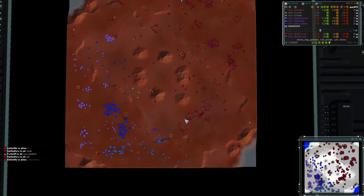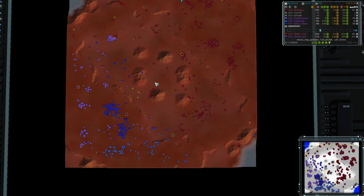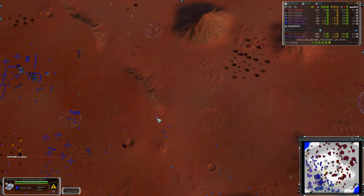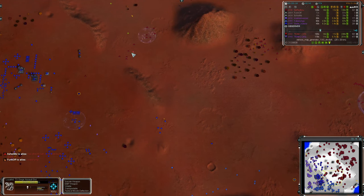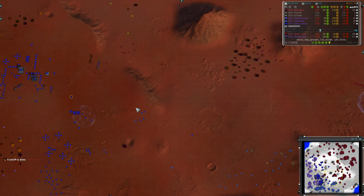That's left this match as a 1v3, which is a really tricky position for NoRed4U. They were the highest MMR on the team to start with. We can see now the Tech 3 mobile missiles are coming into play, but the Loyalists do have tactical missile deflection, so that's really not going to do very much.